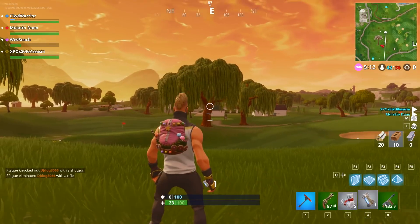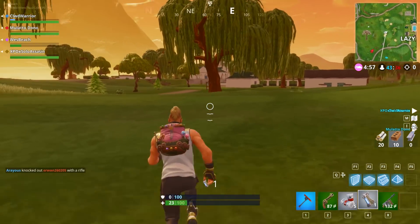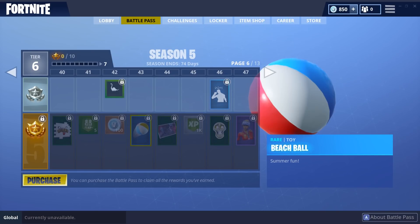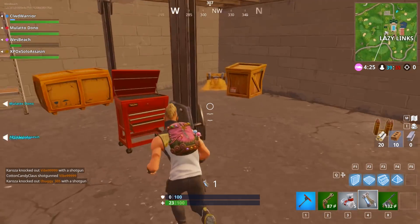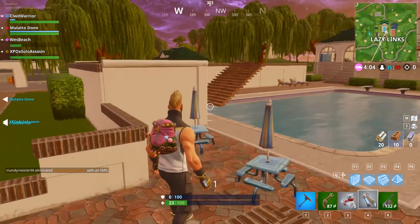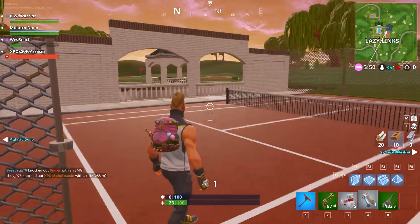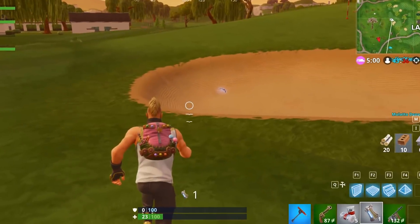Next up, we have the low-key Lazy Links. This is a huge part of the new system Epic has in place with toys. Now you're able to get basketballs, golf balls, and actually play with them in game. But let's get back to Lazy Links — it looks to be a traditional style country club, complete with tons of features like a pool, a slide, relaxing spa areas, a tennis court, and of course, hole after hole of golf. And sand traps too.